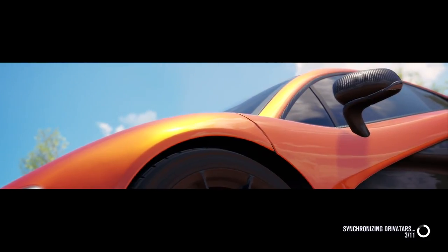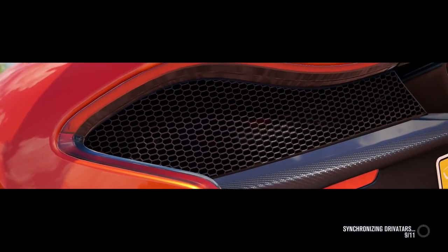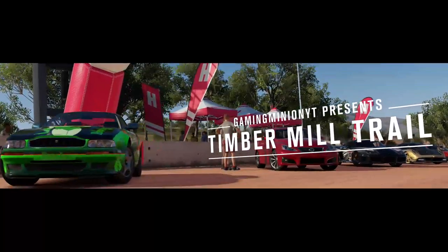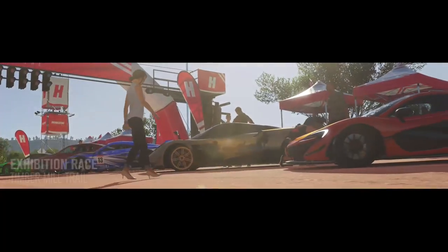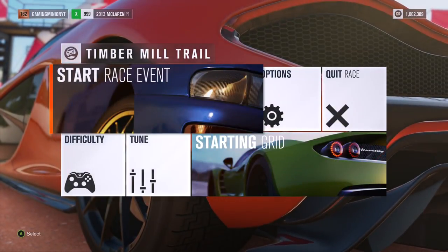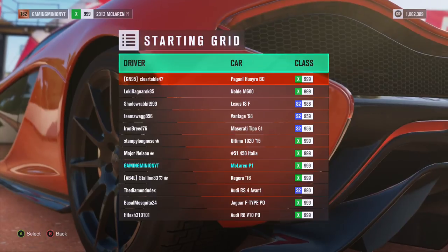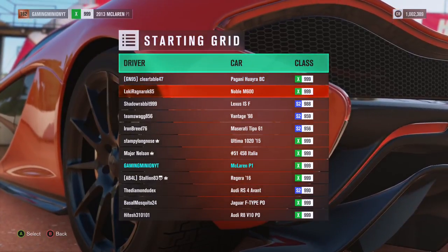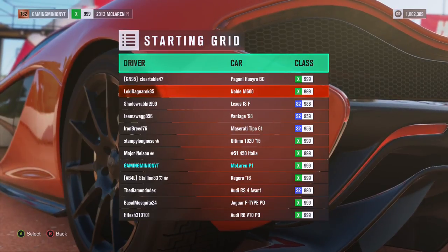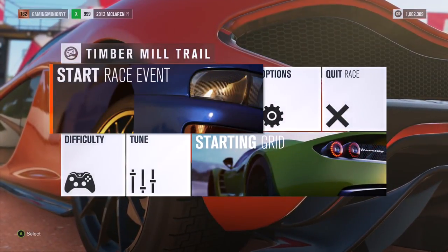If you guys didn't know, due to copyright I can't put music, so yeah. Finally, I thought it was going to take forever to synchronize the driveatars. Let's see the starting grid - oh, in front is a Pagani Huayra! No way. We also have a Noble M600. Okay, that's enough looking at the grid, let's just do this.